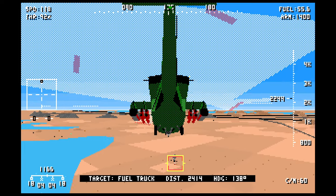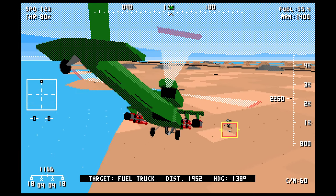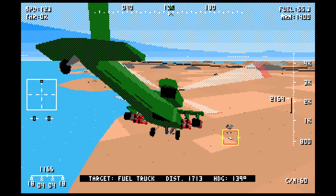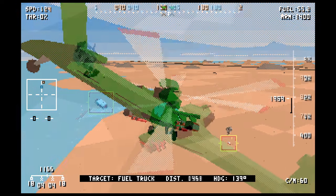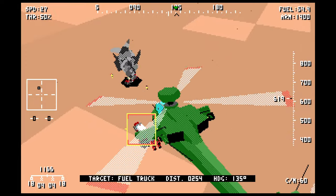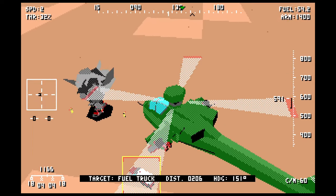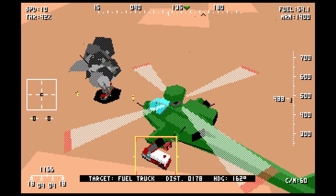Now I've got one more thing here — a fuel truck — and I can have a play with him. Unlike the real Apache, we do have a winch. So needless to say, shenanigans are going to ensue.